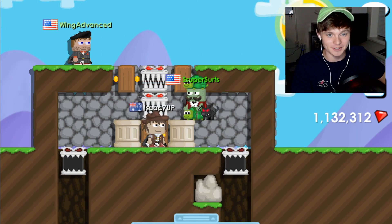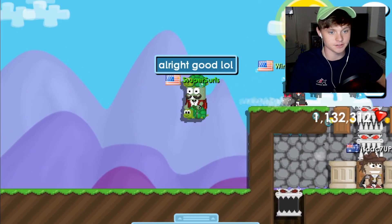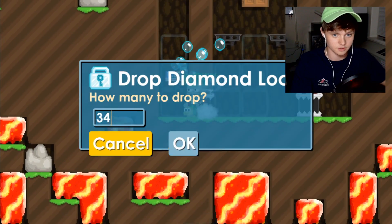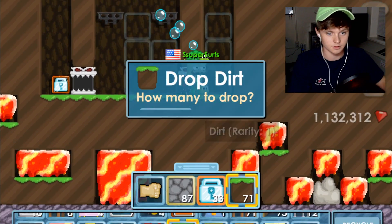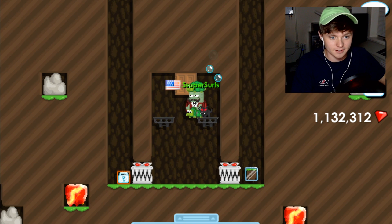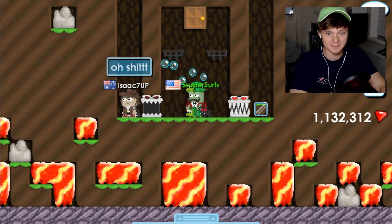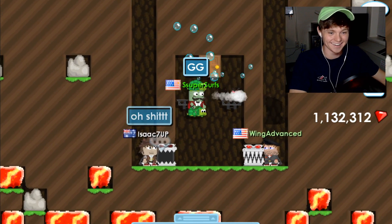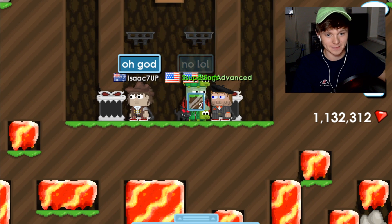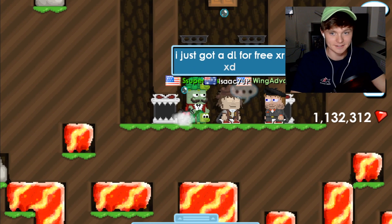A friend shows up saying he wants dirt. Wing says: 'He's gonna get a diamond lock and be like, dang it!' Shadow Surfer puts diamond lock on the left side, dirt on the right. The player goes down — and gets the diamond lock! 'What a legend!' The player jokes: 'I'm gonna pick up the dirt — give me my dirt back!' Shadow Surfer: 'How about I play you double the dirt?' Player: 'I just got a DL for free!'